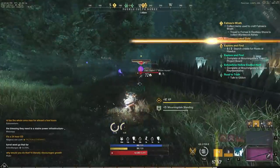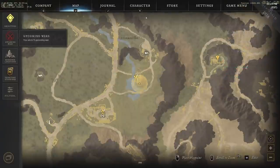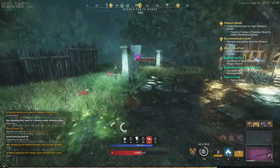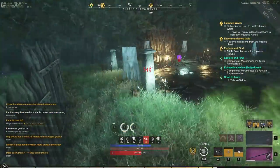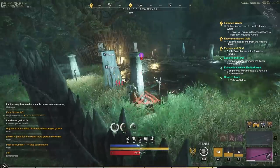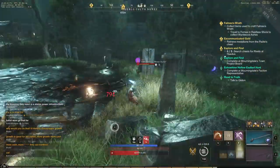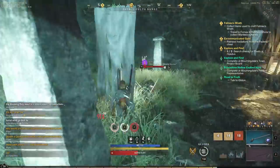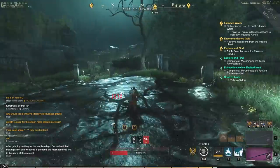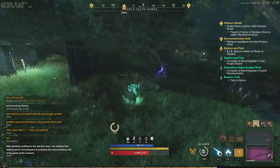Hey everyone, it's your buddy Graphic back with another video. Today we're jumping straight into gameplay featuring a level 50 versus level 60 in the open world. We're actually playing right around Morningdale. We've kind of been fighting for a little while — he's been shooting me with arrows while I was completing this boss. That's why I'm starting a little low. He's running a rapier and bow, and I'm running fire staff and rapier.